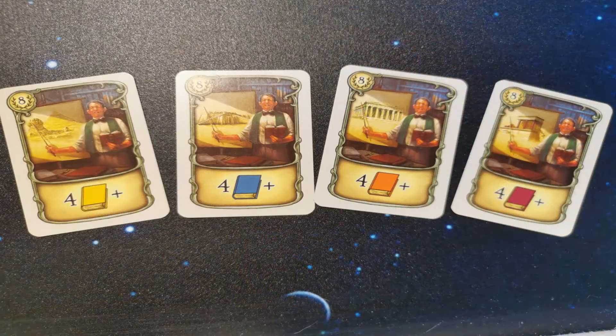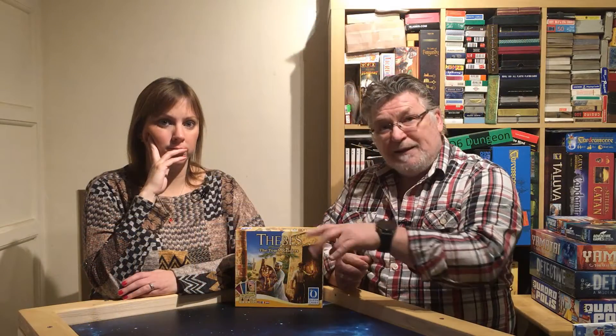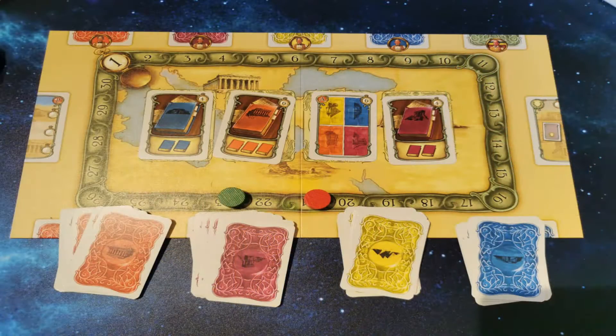The way the game plays is you lay out some professors across the top of the board. You lay out a deck of cards and peel them off, laying them onto the board depending on what they are. Most of the time they go across the middle for you to buy from, but if they have different coloured backs — orange, blue, yellow, or pink — they get put into the sections along the bottom, which are the actual artefacts hidden in various dig locations. So the sites slowly build up.